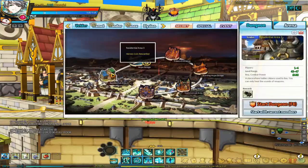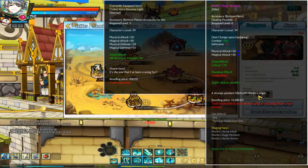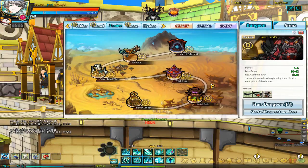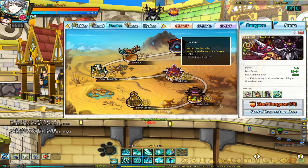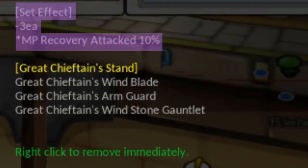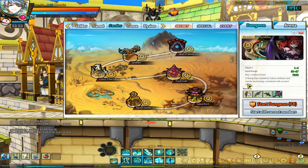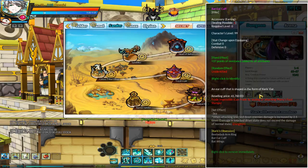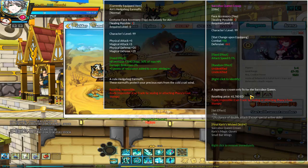By 'accessory set,' I mean accessories that you get from a certain boss or a certain categorical grouping, that will interplay with each other and give you a set bonus, and that set bonus will give you whatever stats or effects that the accessory set spells out for you.